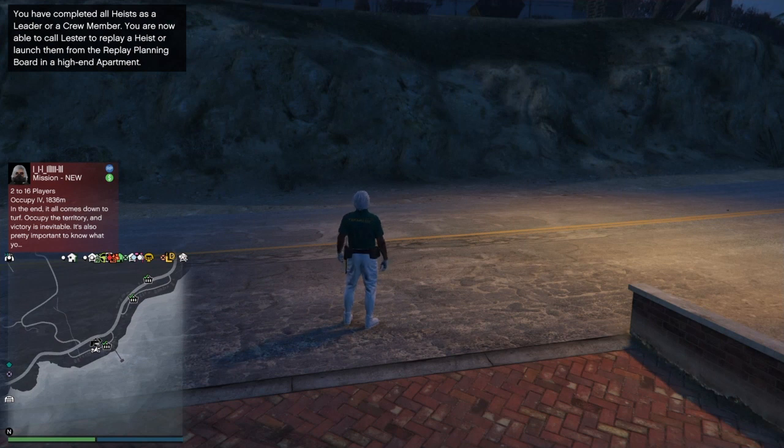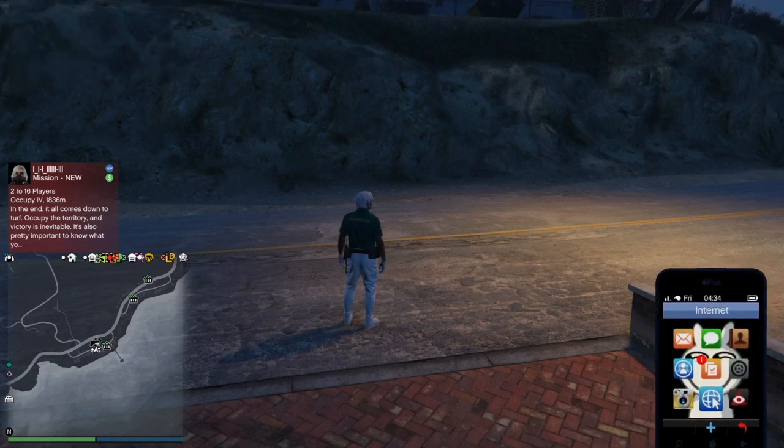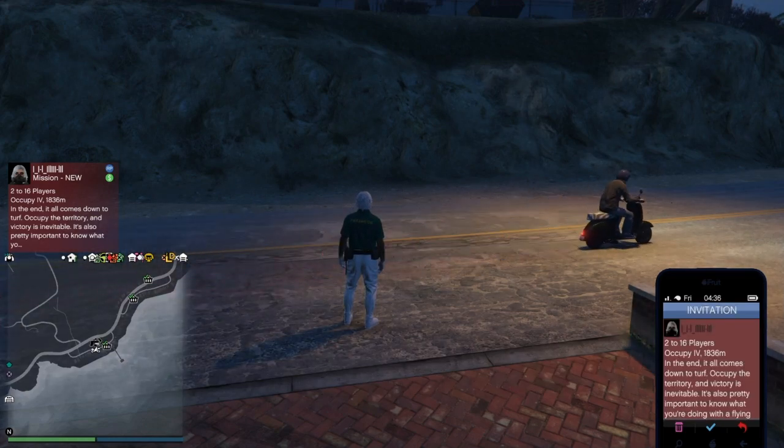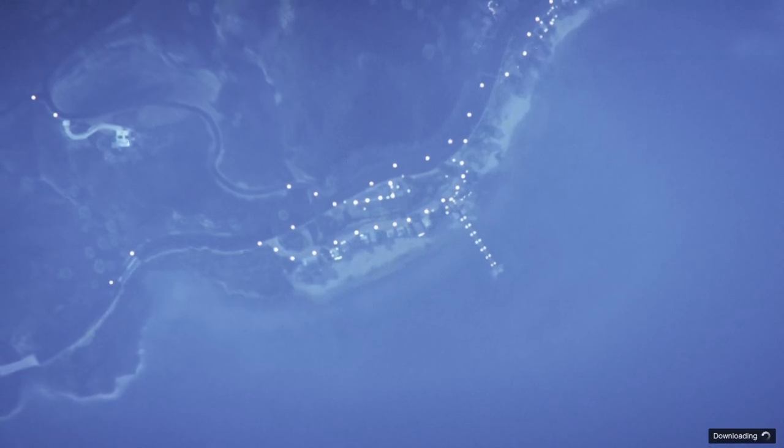Next, you want to start your adversary mode called Occupy. As you can see in the gameplay, I already got an invitation from a friend, so all I do is accept it and go straight into the setting screen. I'll see you guys when we're in the lobby.